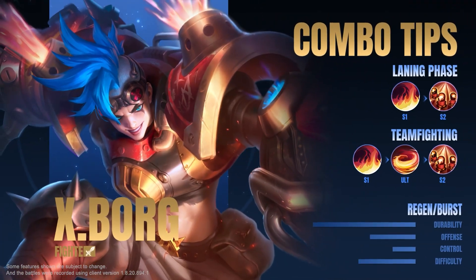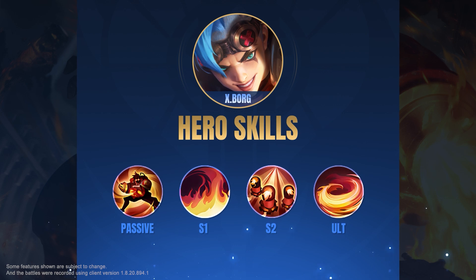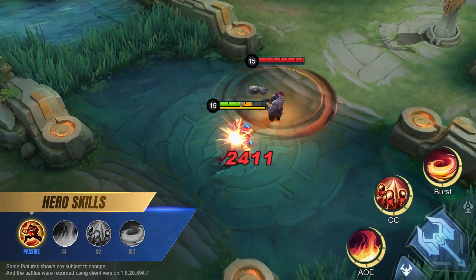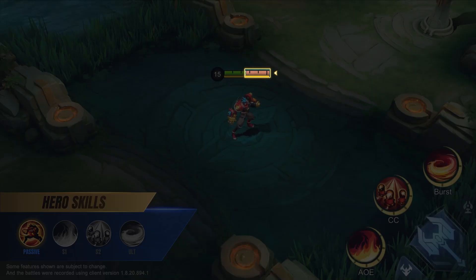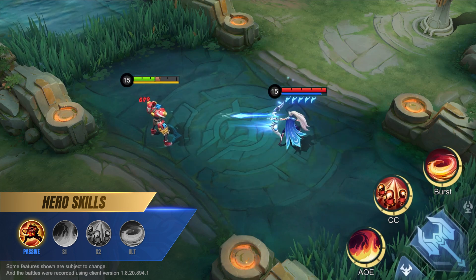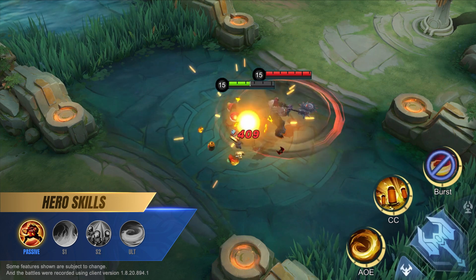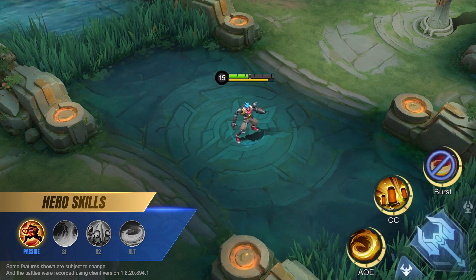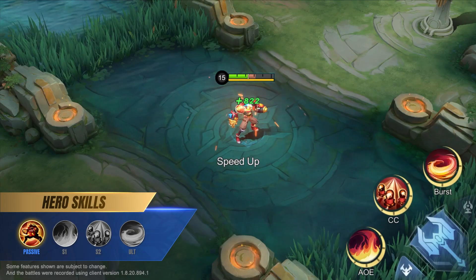Ferraga Armor — XBORG's passive. XBORG's Ferraga Armor inherits a portion of his max HP and absorbs all incoming damage when it's active. When the armor is destroyed, XBORG will roll out in the target direction and be immune to damage in the process. Ferraga Armor's energy gradually regenerates while XBORG is armorless. At full energy, XBORG re-equips his armor and restores it to 30% of his max HP.